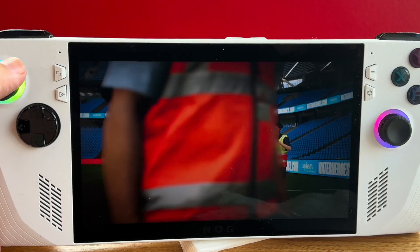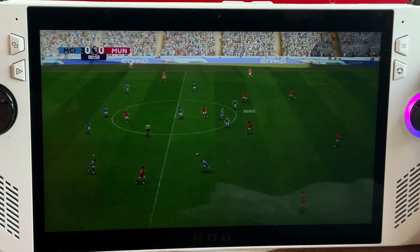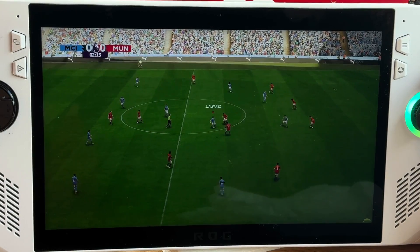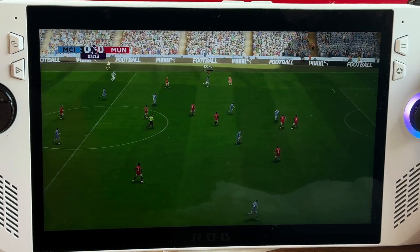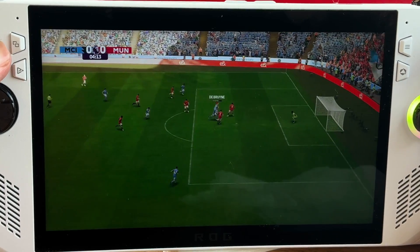Back to the 4G hotspot, and let's now test the amazing EA Sports FC24. Just like with Fallout, this is an absolutely incredible experience. The action on the field feels fantastic to control — no stutters or graphical blemishes whatsoever. A huge win for remote playing on the 4G hotspot.